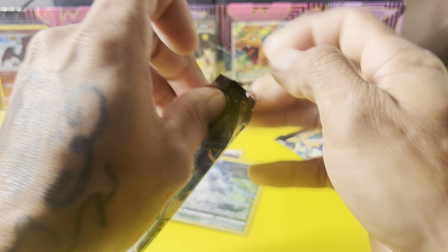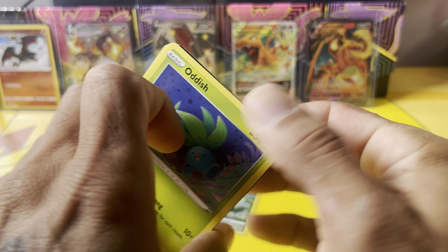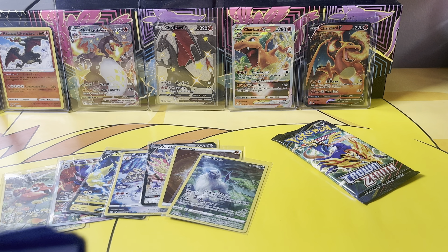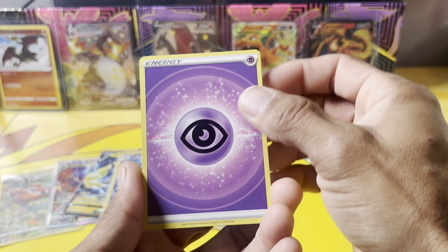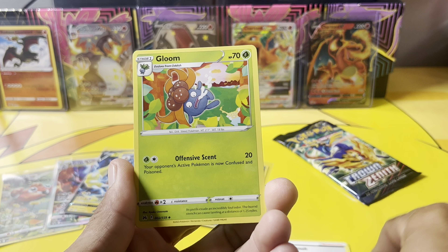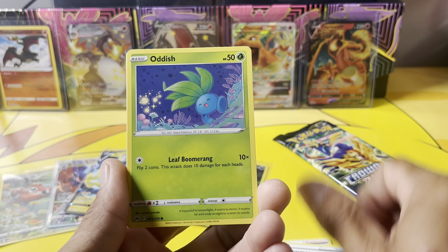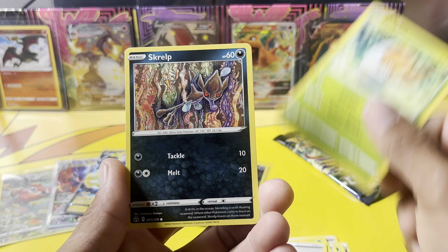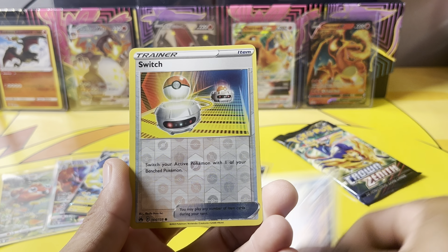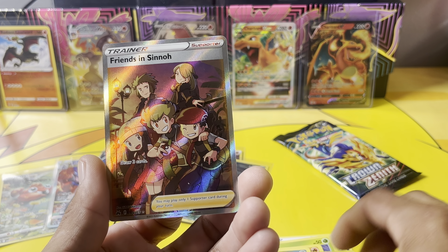If we don't pull it here, we will continue to search for them. Pack eight: Psychic Energy, Friends and Sinnoh Blue, looking crazy, Audish, Energy Search, Grubbin, Scorbunny, Switch — and Friends in Sinnoh Full Art Trainer! That's a nice hit.